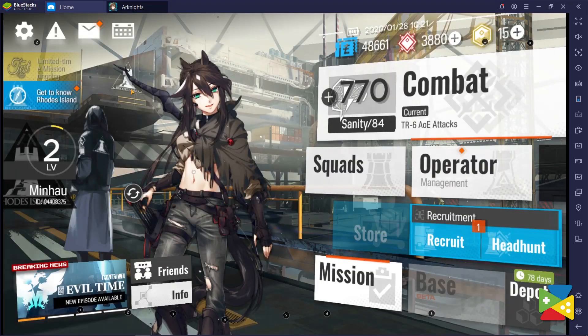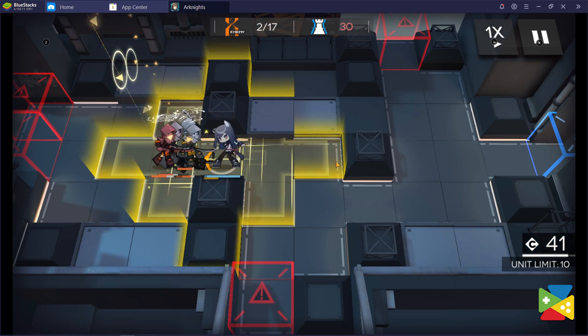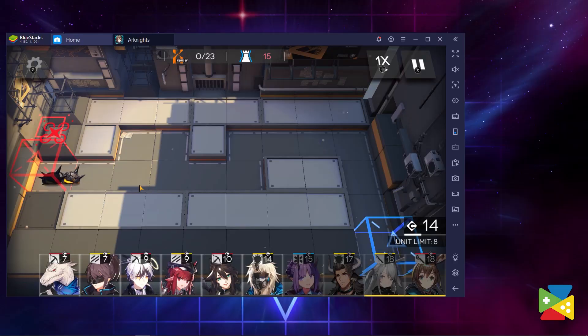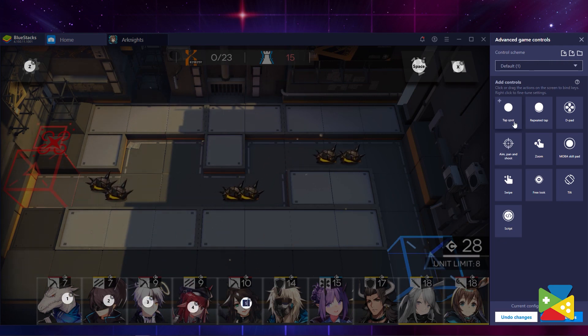So here, with the key mapping tool, you can effectively access menus, enter missions, and even unleash some of your special operator skills using only your keyboard. The best part is that we already provide a base control scheme for you to get started. But just in case you want to make some changes or add your own shortcuts, we can do this very easily. All you have to do is open the game controls, and you can drag and drop all the commands you can possibly imagine.